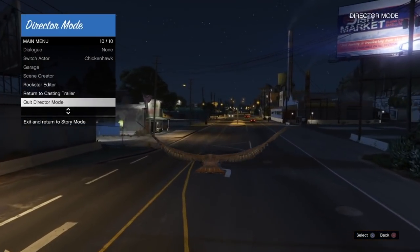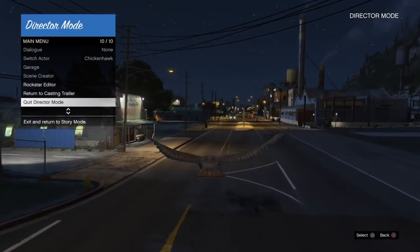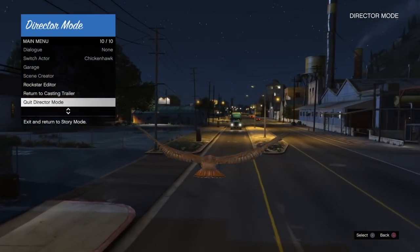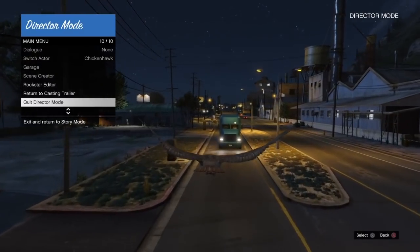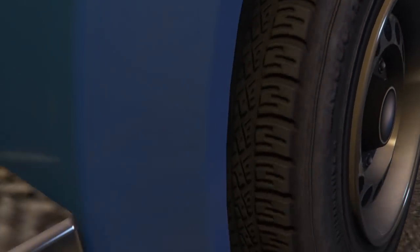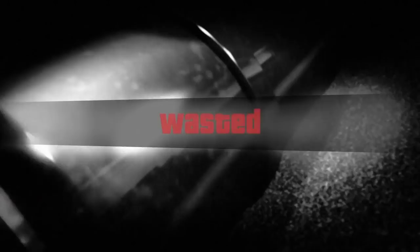Once you are up in the air and flying, open up the interaction menu and hover over quit director mode. You don't need to tap X to fly the bird at this point, so be careful not to crash. Wait for a big truck to come past, then fly into it and double-tap X to quit director mode right before the truck hits you. You should get this glitch animation screen of the truck running you over and saying 'wasted.' If it takes you back into director mode, repeat that process until you get this animation.